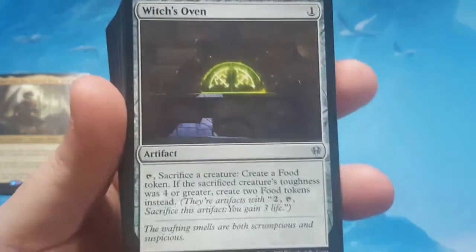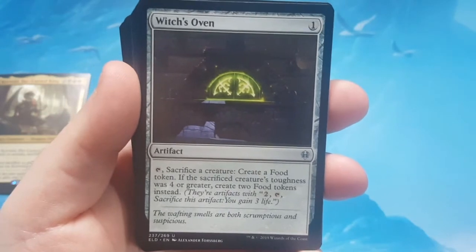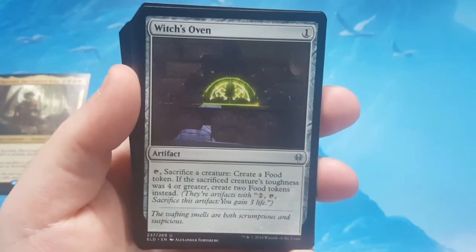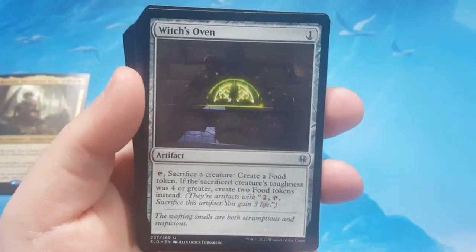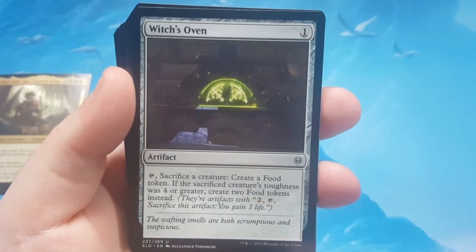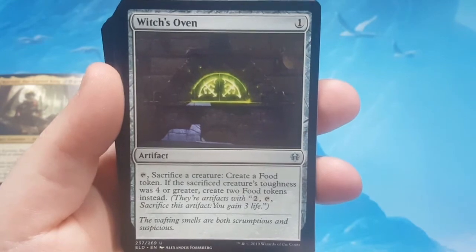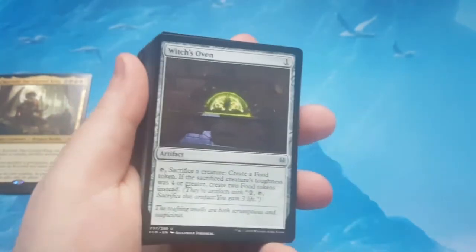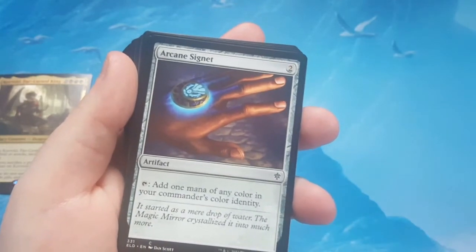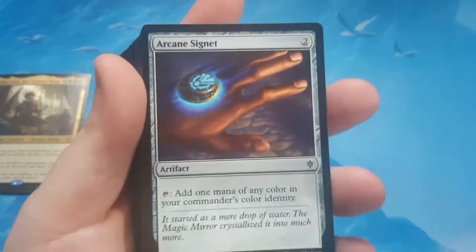Another part of the cat-food combo is Witch's Oven. The theme for this deck is basically the combo with the Cauldron Familiar — it keeps coming back. Witch's Oven is where you tap it and sacrifice a creature to create a food token. If the sacrificed creature's toughness was 4 or greater, you create 2 food tokens. It looks like they had already given us that theme well before the deck was made — they had that in mind already.